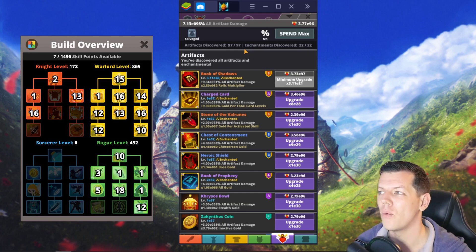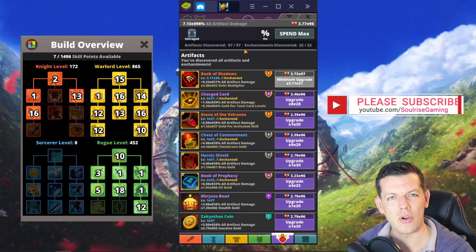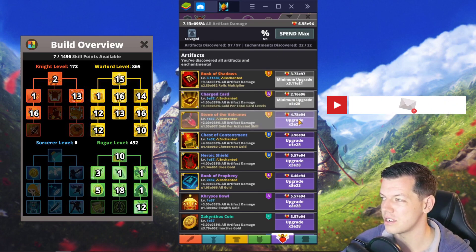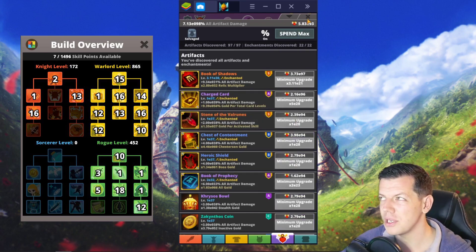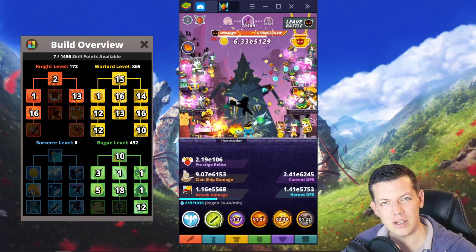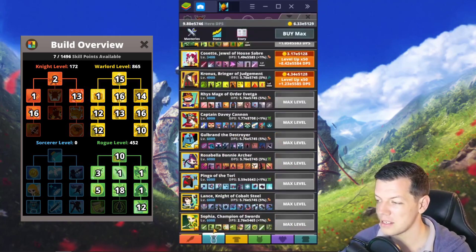Once you've got all your artifacts and enchantments, the only way you really progress is by completing your sets, tournaments, and leveling up your artifacts. Instead of leveling up thousands at a time, you'll level up in hundreds. It does slow down a bit, but that's part of the grind.